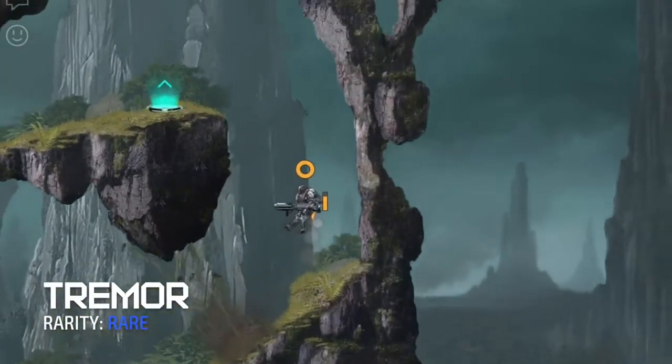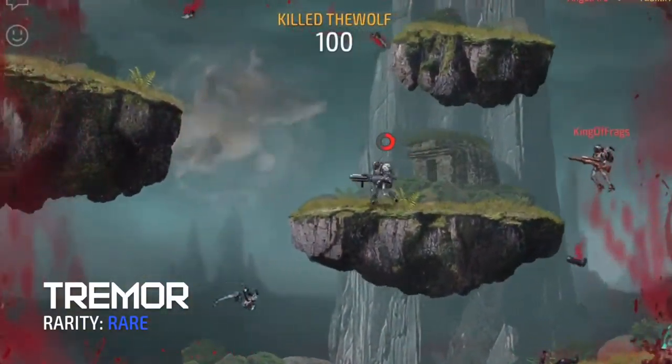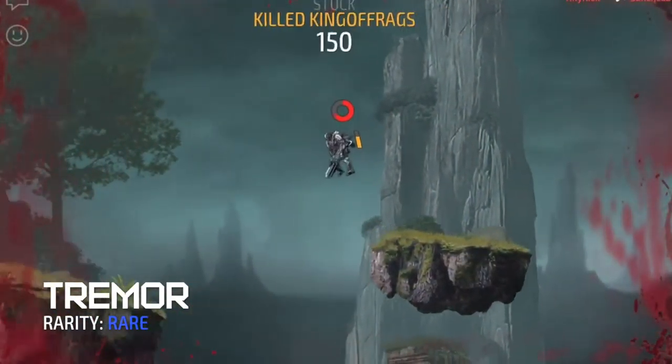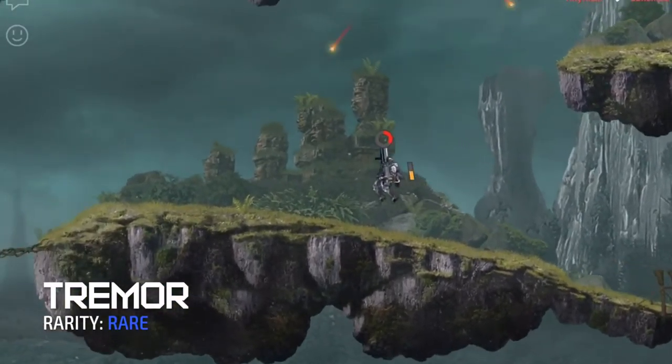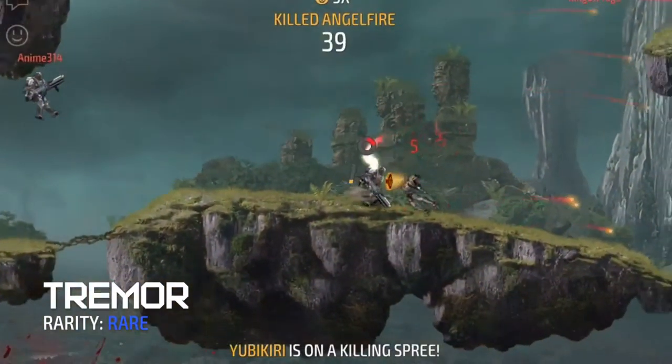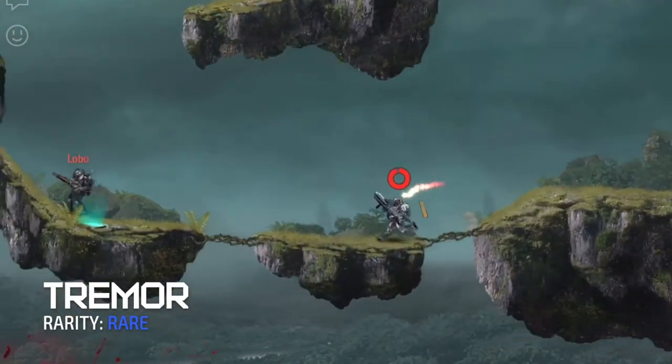The Tremor is one of the first rare and starting weapons of the game. Unlike the Dominion counterpart, the Tremor's range can go much farther and has these special flak projectiles that bounce off obstacles. To compensate for its range, the damage of each projectile is reduced by 5, therefore making it possible to one-shot enemies that are very close.